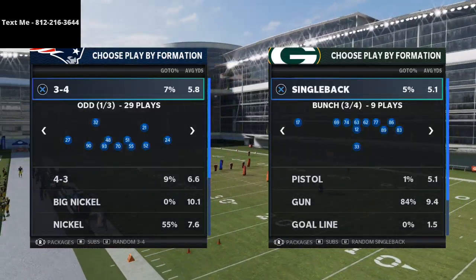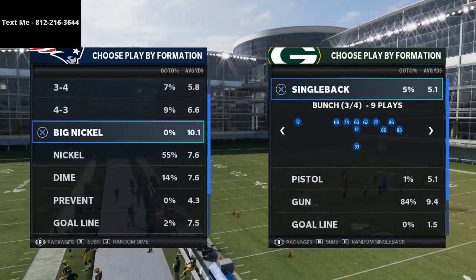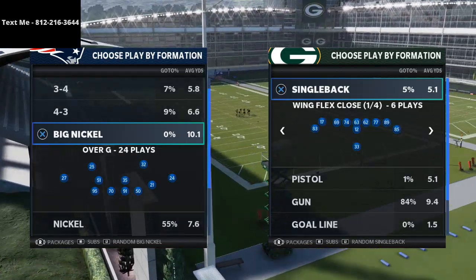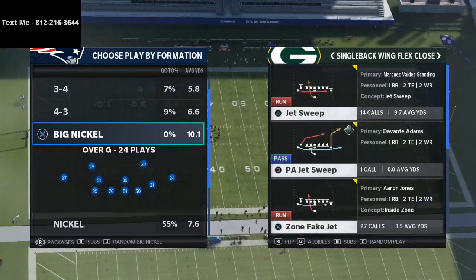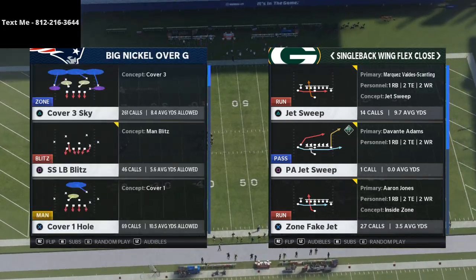In today's Madden 21 video I want to break down a cover three bomb out of a really nice and impressive formation — the Single Back Wing Flex Close. This comes from the Arizona Cardinals playbook but can be found in many other playbooks in Madden NFL 21.